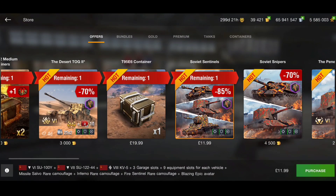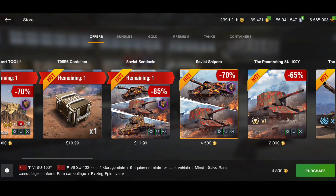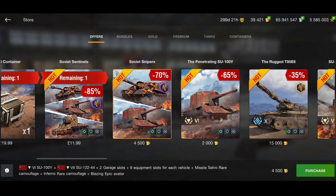Next we have the Soviet Sentinels bundle where you get the SU-100Y, the SU-122-44, and the KV-5 for 12 pounds - around 8 pounds on Amazon. That is a really good offer for three tanks: one tier six, one tier seven, and one tier eight. The KV-5 is a bit meh, but the SU-122-44 is a good tank and the SU-100Y is a good tank. If you don't own any of these tanks and you're looking at buying something from the store, that is a really really good offer.